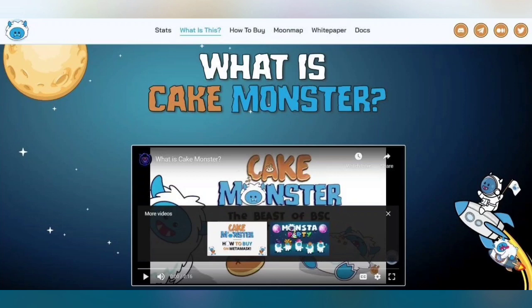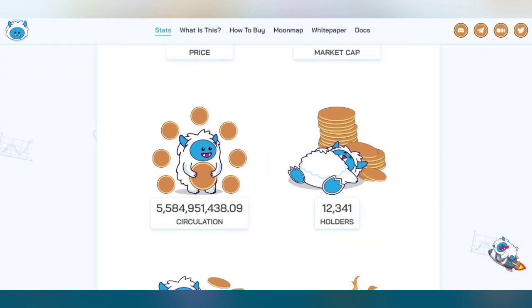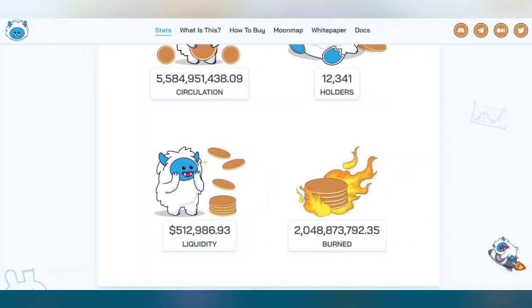Now, what is Cake Monster? You can see a short video about Cake Monster on their YouTube channel. Looking at the stats, the price of their token is about 0.02, the CoinMarketCap value is 15 million 881 thousand 580. Their circulation supply and holders — holders total about 1 billion, and there are 12,341 holder accounts. Their liquidity is about 512 thousand dollars.